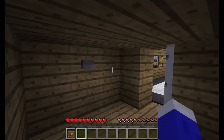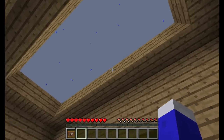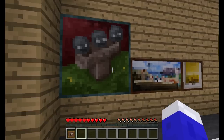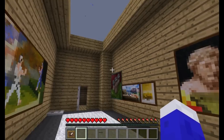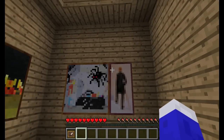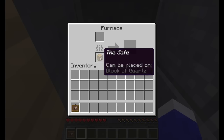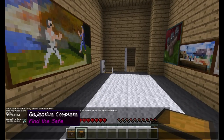Find the safe. This feature was actually possible before the 1.8 snapshot, but anyway. So we need to find the safe. Where could it be? Oh, here we go. Object complete: Find the safe.